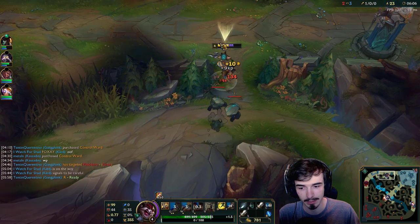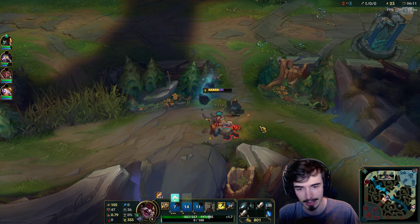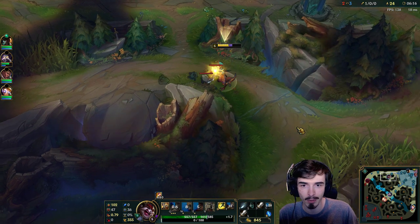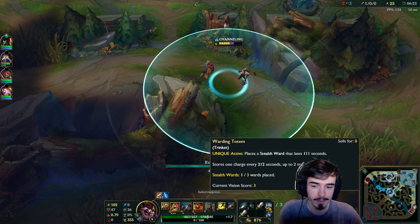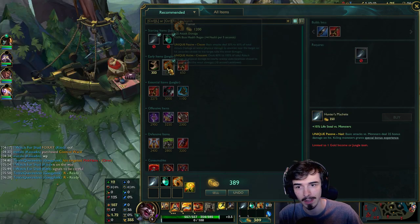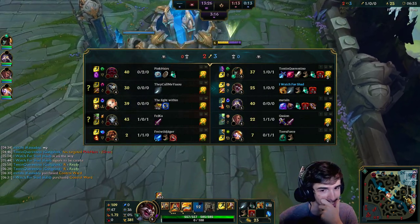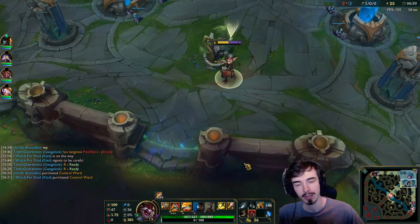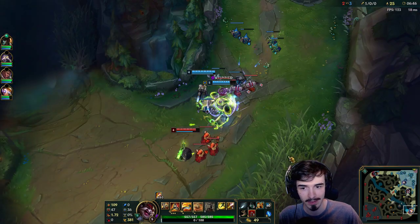We'll take the Krugs and then recall for our Tiamat — it gives us much better AoE clears. As you can see, we're kind of struggling in the AoE department; all I've really got is my Q. Decent single target with my W, but we're going for a Tiamat, Warring Charm, Black Cleaver build, and then maybe a Sterak's potentially afterwards. I don't really have a tank on our team, so I could go tanky. Kled works best with this bruiser build and Sterak's would be good for that.